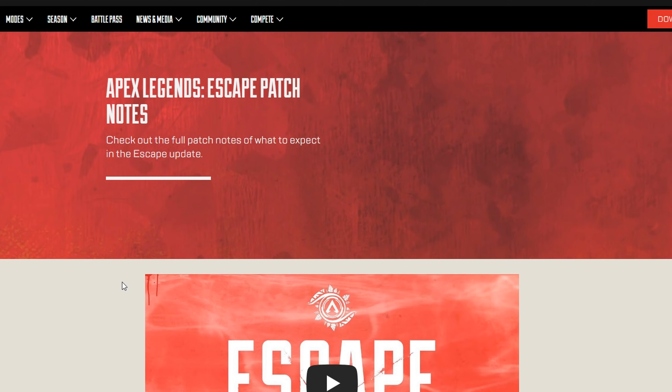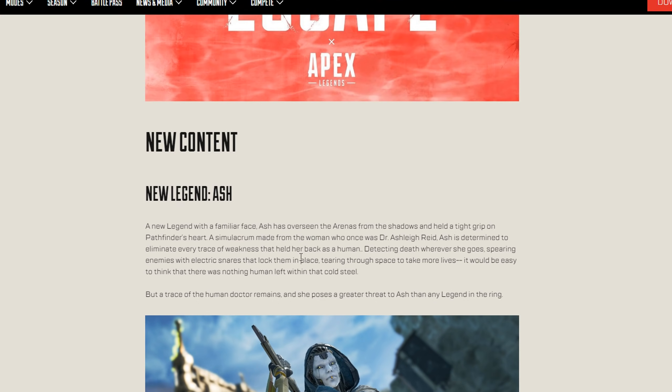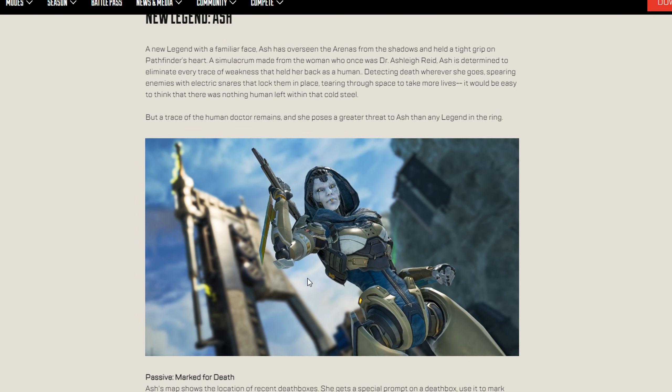Hey everybody, welcome back to the channel. It is that time again where we have the Apex Legends Season 11 Escape patch notes. We're going to be talking about Wattson, the gold guns, and some changes to rank. I've already uploaded around 10 videos, including an Ash guide, some gameplay, and content on the new map. Let's just get into it.